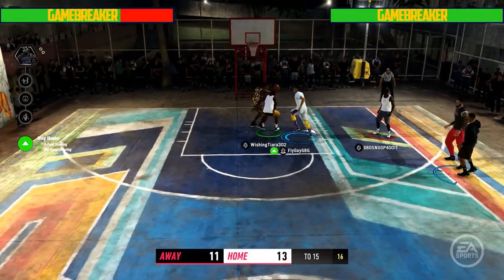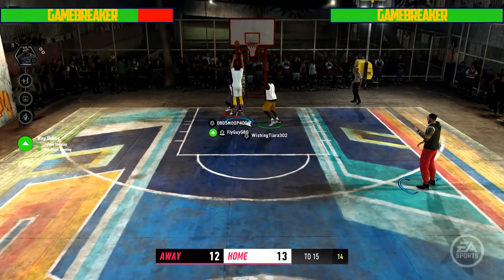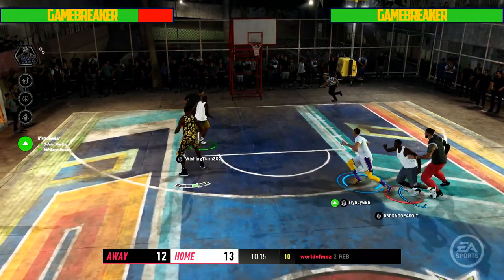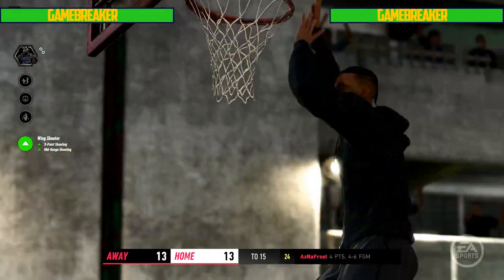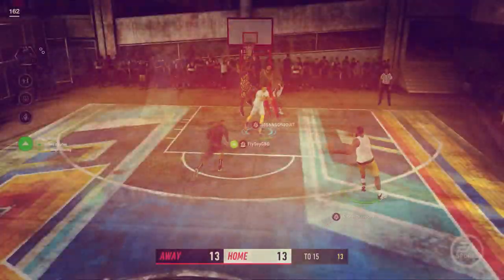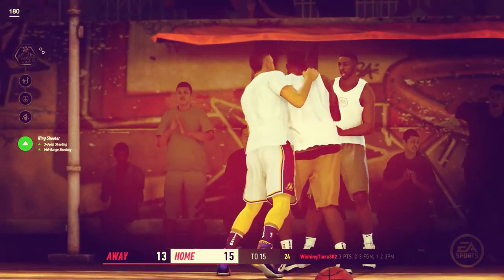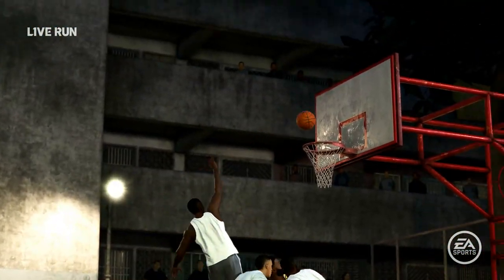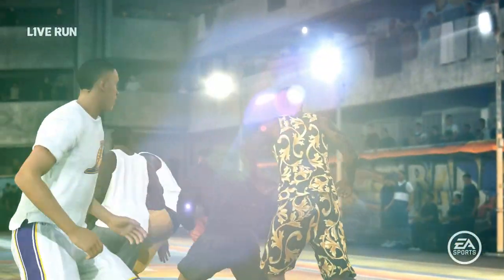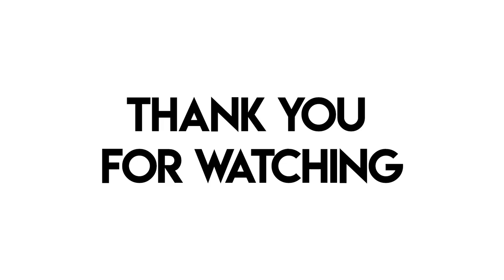It's 11 to 13, we already have our game breaker. But for some reason we decided not to activate it and gave them a chance to activate theirs. He kicks it back out and throws it to his man for the yams. But it's all good because we got the ball and got the dub. Shout out to LaMelo Ball getting us the win in this game. Unfortunately we weren't able to get the play of the game, but we got that dub. Make sure you go ahead and check out my last episode of NBA Street Volume 4, smack that like button, subscribe. Your boy FlyGuy, I'm out.